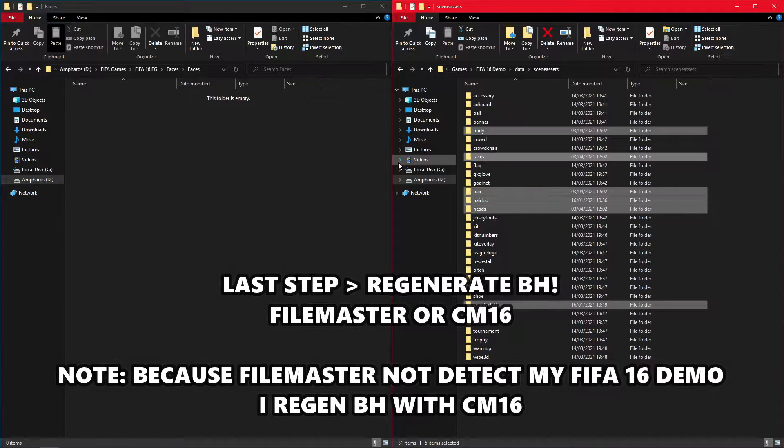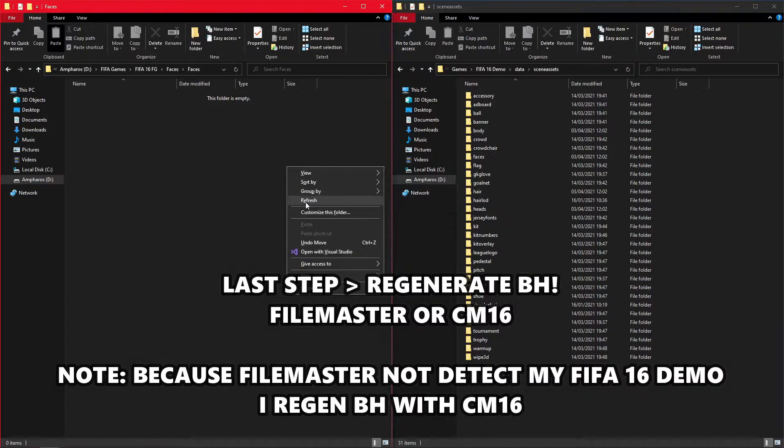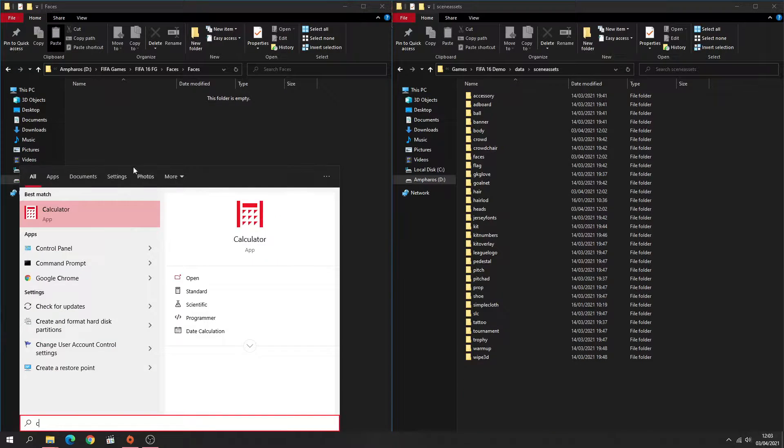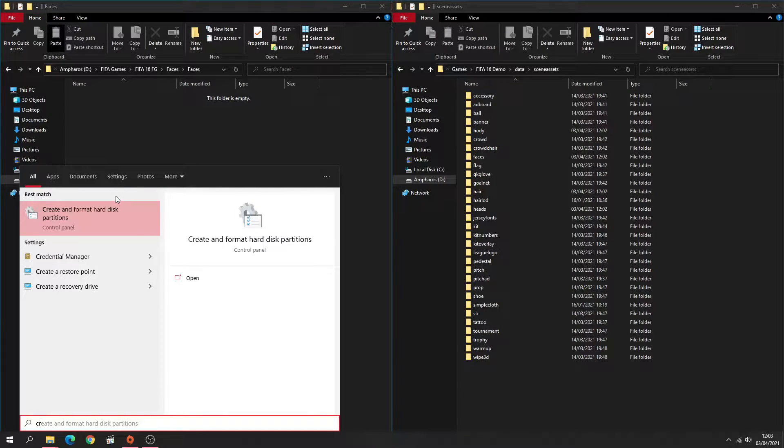Last step: Regenerate BH using Filmaster or Creation Master 16. Note: because Filmaster does not detect my FIFA 16 demo, I recommend BH with CM16.